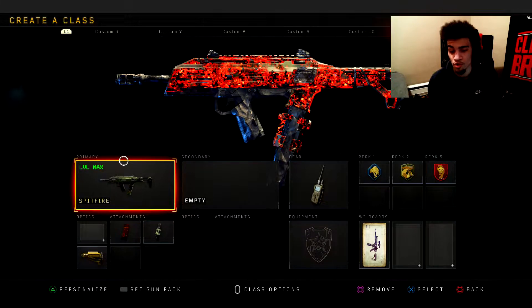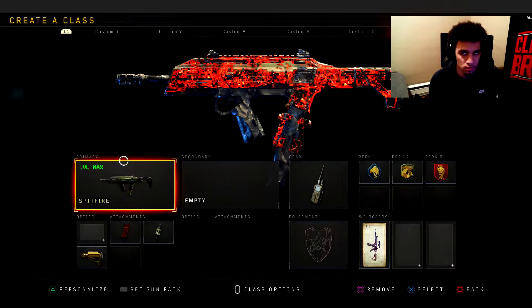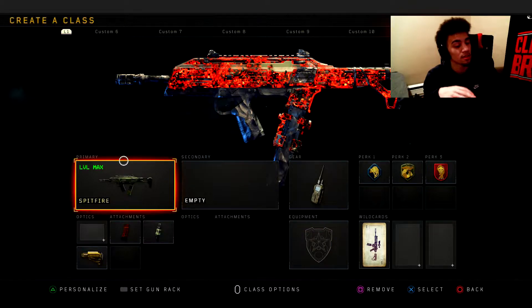Domination instead of being 200 is now 400. They also added a couple tiers and stuff for the battle pass within COD BO4.